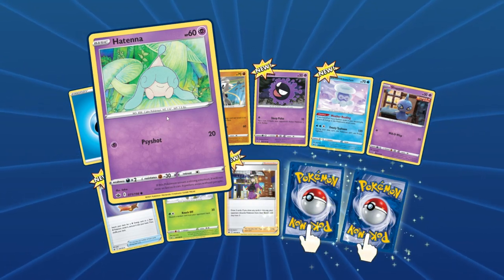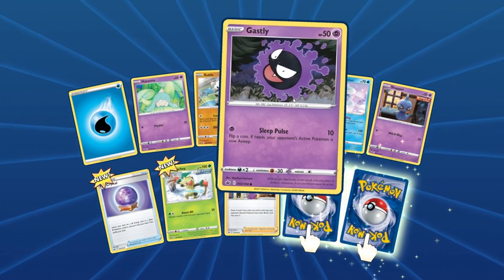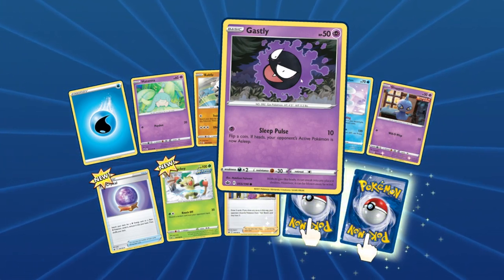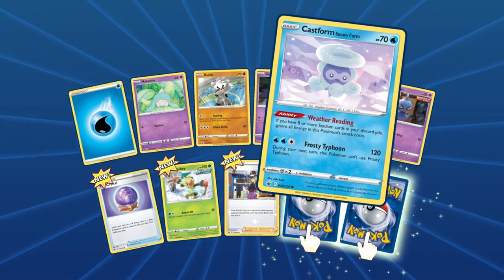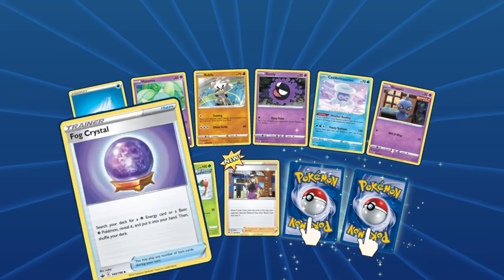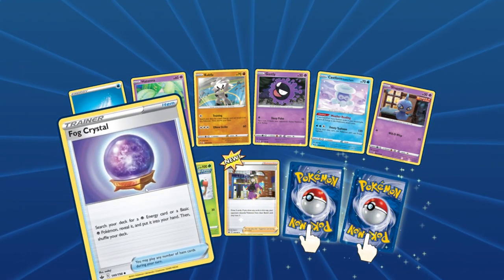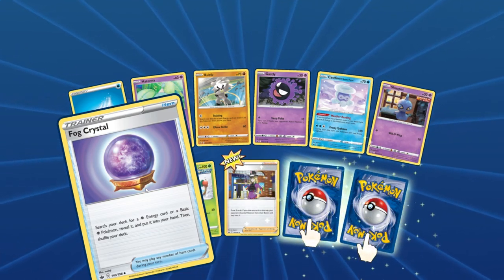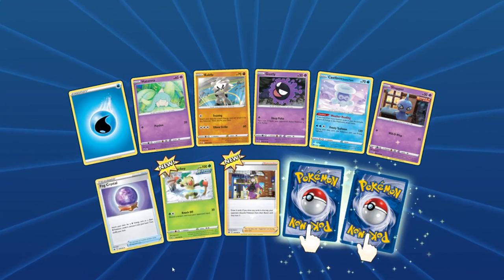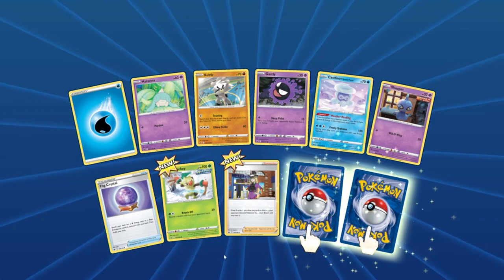We got a Hatina, another Kubfu, Ghastly — he looks so sinister, like he's gonna get into some dirty deeds. We got a Castform. Fog Crystal's really good for Psychics: search your deck for a Psychic Energy card or a basic Psychic Pokemon, reveal it and put it into your hand, then shuffle your deck. Really good for grabbing Mewtwo and things like that.